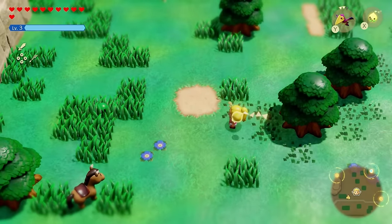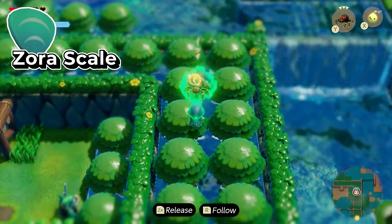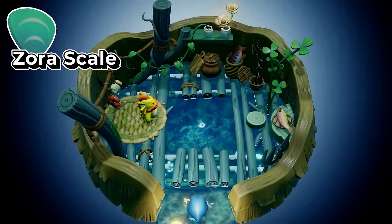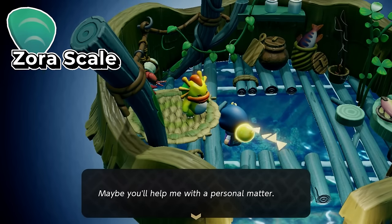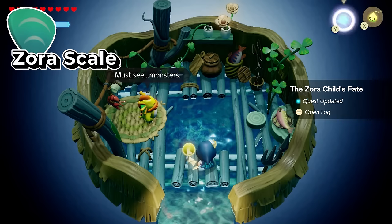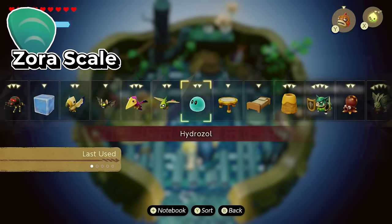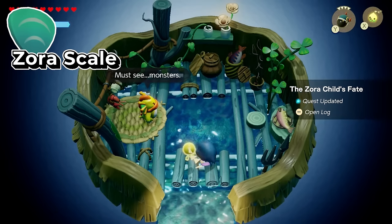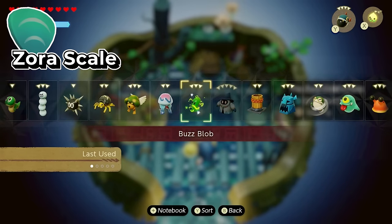Now let's talk about all the accessories you can get via side quest. This next quest takes place in the Jabul Water area, and you need to complete the dungeon as well. Head over to this house all the way up north where you find a Zora child. She's going to ask you to bring her some monsters — you just have to have these specific echoes. First she wants a sinister fish, so echo out a tangler. Then she asks for a monster that goes boom, so pull out a bombfish echo. After that, she asks about a shocking jellyfish monster, and you bring out the Brill to finish the quest, earning you the Zora skill.